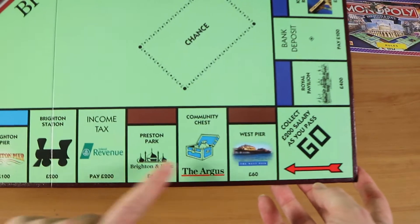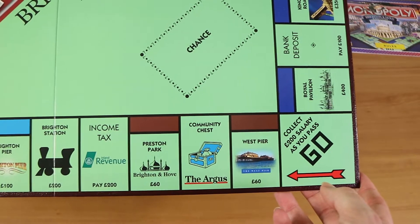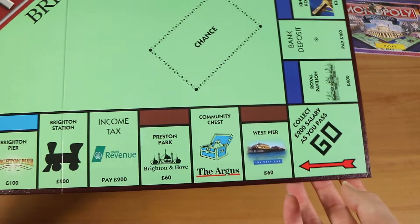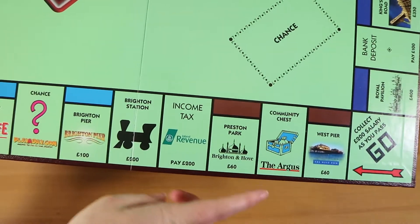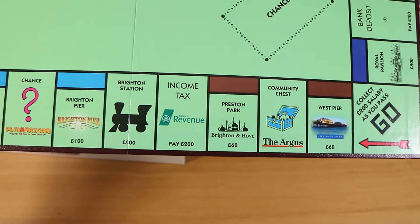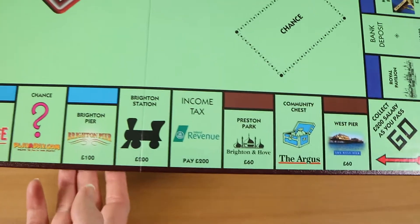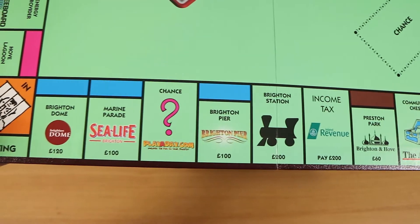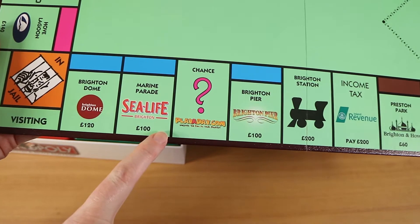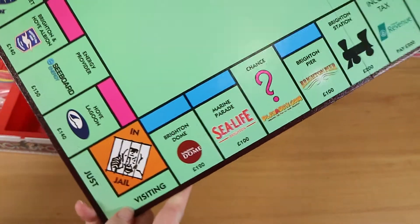Each property is something local to that area. The values appear to be the same as a regular version — the mortgage amounts and all that are standard. They also have local branding on Community Chest and tax squares — maybe a local business or something to do with inland revenue. It's pretty cool if you like Monopoly and have visited there.